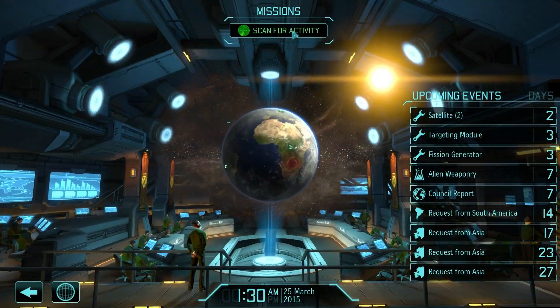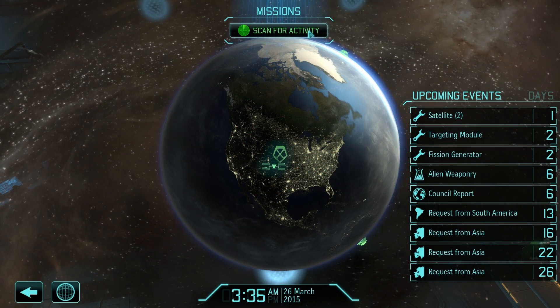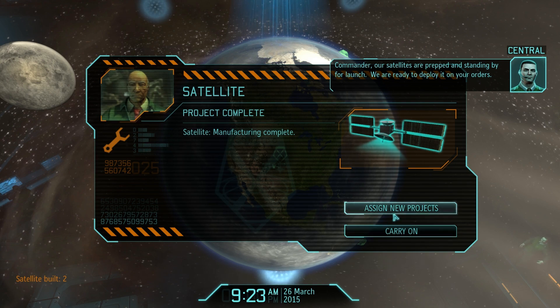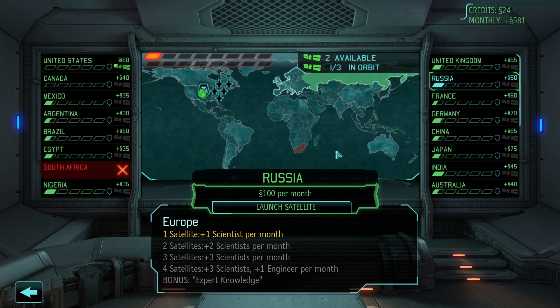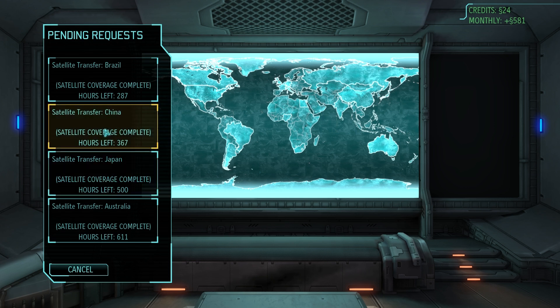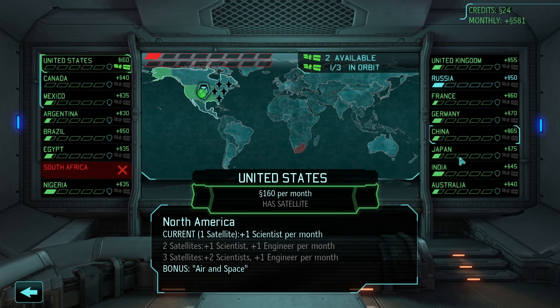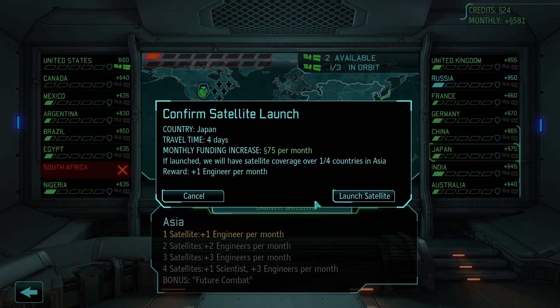End of month — let's get those satellites going. More sectoid corpses traded for scientists. Commander, we're making progress. Let's launch some satellites. Russia appears to have a full panic bar — the white block just means panic is slowly increasing. I confirmed Japan and China as the targets since they both give us pretty good money. I want to make sure we get that 150 end-of-month income. The satellite will take four days to get to its destination. Satellite launched. No interceptors in Asia yet — we can transfer over a couple.